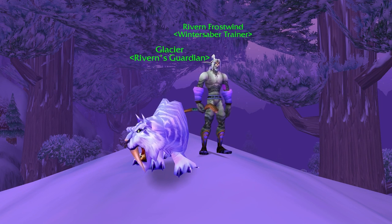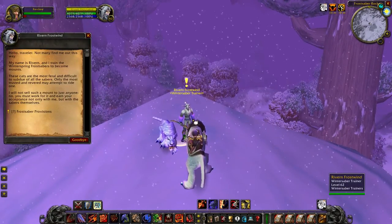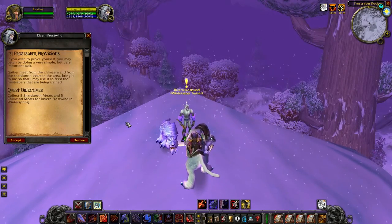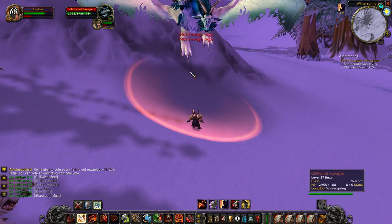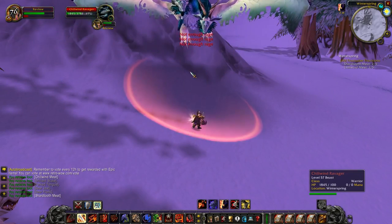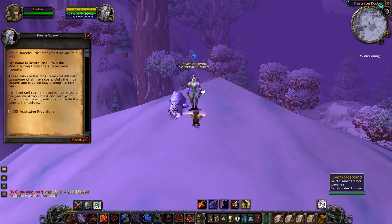Getting Exalted with the Winter Saber Trainers is a long grind — very long in Vanilla and slightly shorter in TBC and Wrath. It all begins with a quest from Riven called Frostsaber Provisions: obtain five Shardtooth Meat and five Chilwind Meat. Shardtooth Meat has about a 40–50% drop chance from Shardtooth Bears, and Chilwind Meat has about a 50% drop chance from Chilwind Tremia in the area. This quest rewards 50 rep in Vanilla and 250 rep in TBC and Wrath, and becomes repeatable once complete.